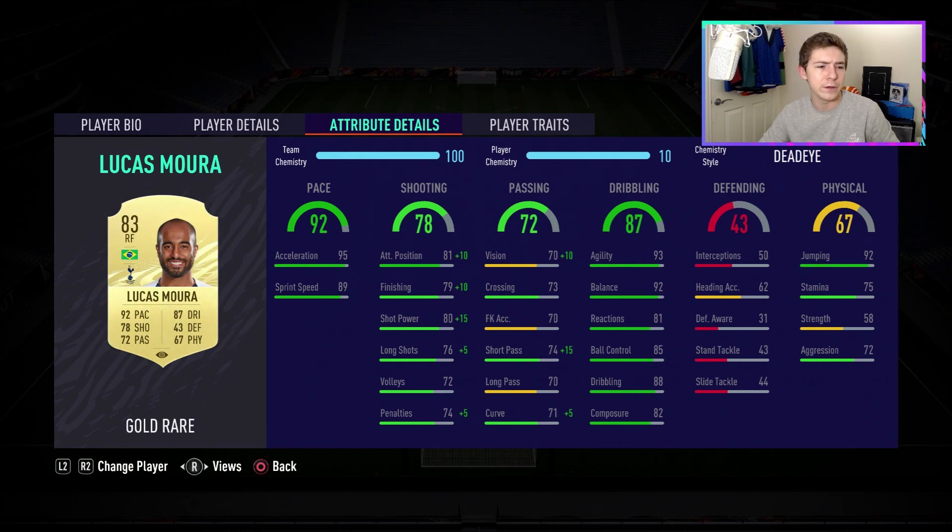I actually had more fun using this Lucas Moura card than I did when I used Gareth Bale in the same position — and that's just down to the dribbling. He's just a fun player to have in possession of the ball. He's not as OP as he was in last year's FIFA, but it's still pretty good and I can see it being a very popular item in this year's Ultimate Team. Those are my thoughts on the 83-rated Brazilian winger — I hope you enjoyed the video. If you have, drop a like, comment below your thoughts and who you'd like to see reviewed next. I'll catch you in the next one.